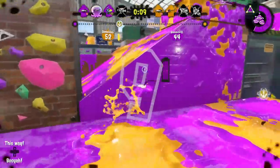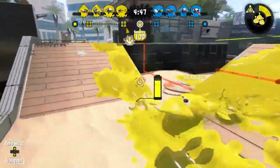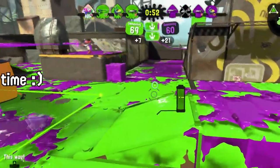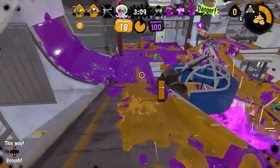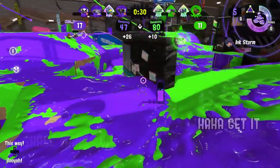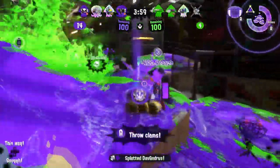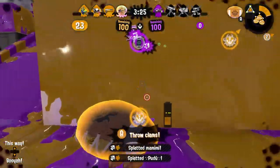Despite the name, this weapon doesn't even have fizzy bombs! But I think that the most important thing is that we're calling it the Soda Slosher, and not the Pop Slosher! Instead, the Soda Slosher packs a punch with sizzling splat bombs! This lethal bomb can be thrown, rolled, and placed anywhere you want to shake things up in no time at all! Go out with a bang and make your opponents really work if they want to get past your tricks! You never know if that stray bomb will get a double that wins you the game, so go crazy!